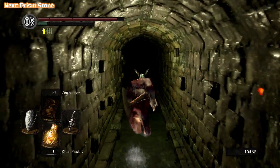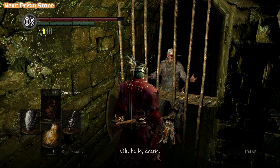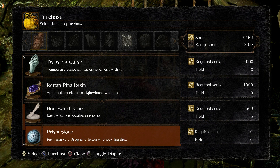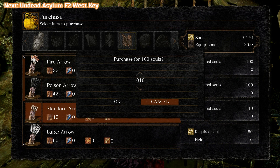We're going to run down here and speak to the female undead merchant in this aqueduct tunnel that leads to the Undead Burg. She will sell you everything that you need. Make sure you have one of each type of moss — blood red, purple, and blooming purple moss. You want one of each of those. A prism stone, which I'll have to buy — you probably don't have one — and a dung pie, which you'll already have more than likely. You get those from the large enemies in Blighttown.